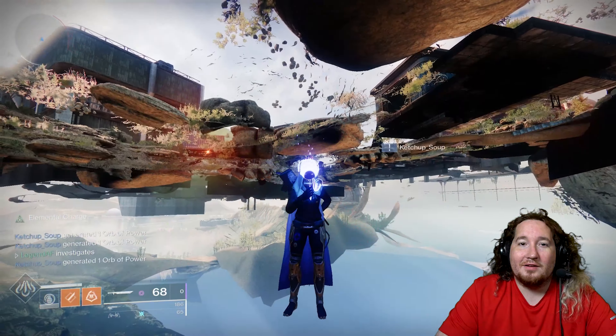Welcome back to another wonderful episode of Let's Glitch, an ongoing series where we take advantage of in-game mechanics to find secrets and new discoveries in some of our favorite games. Today, we will be exploring the location Lunar Complex on the Cosmodrome in Destiny 2.